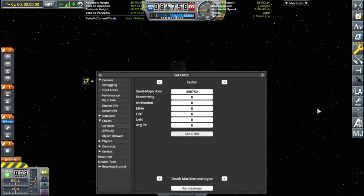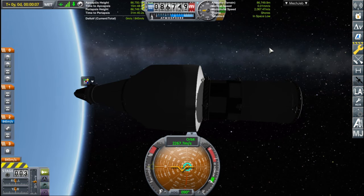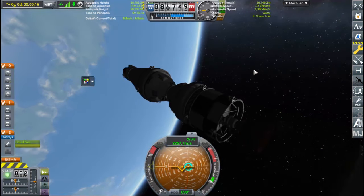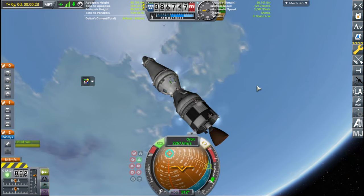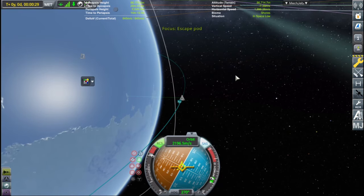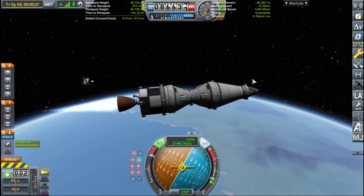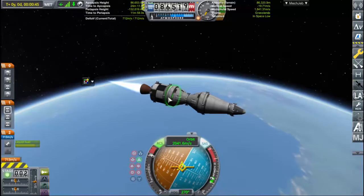We're going to set this orbit. It's her first. We're going to turn it off. The point of this is to get back to Kerbin as fast as you can.